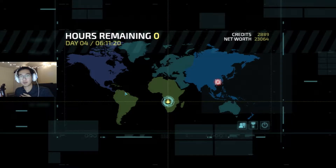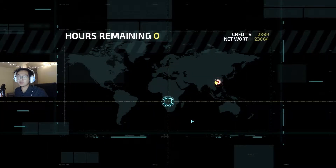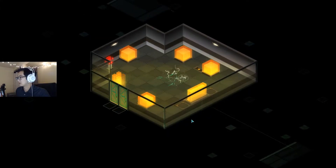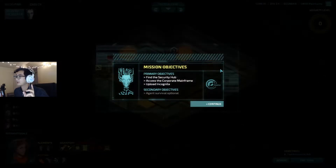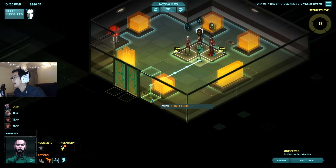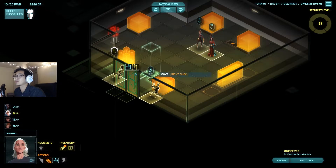Welcome back to another video, everybody. My name is Garmega and this is Invisible Inc. We're about to do our second attack on the final mission, which I failed terrifically last time. Essentially what happened was I need to use Monster to hack the mainframe database, and then use Mother to walk to the end of the mainframe and plug in Cognita.